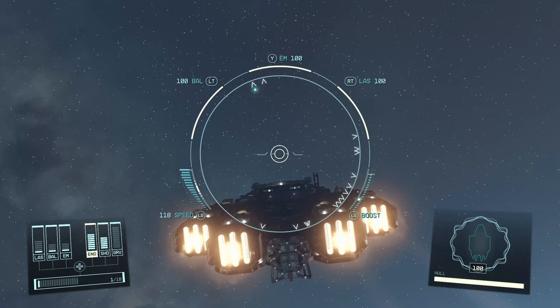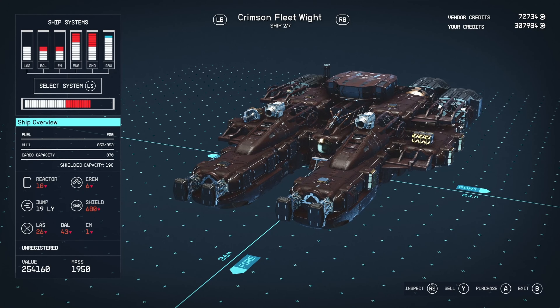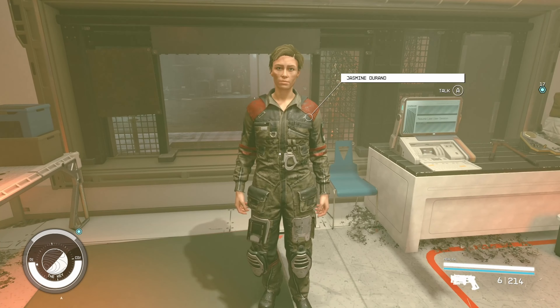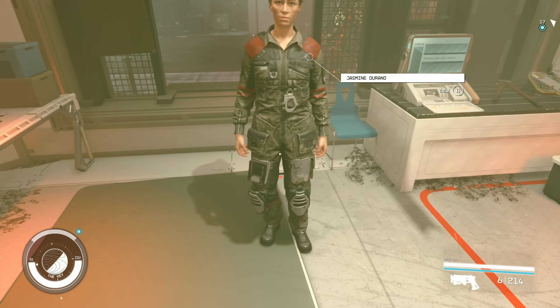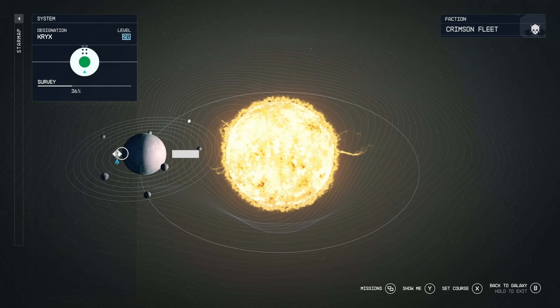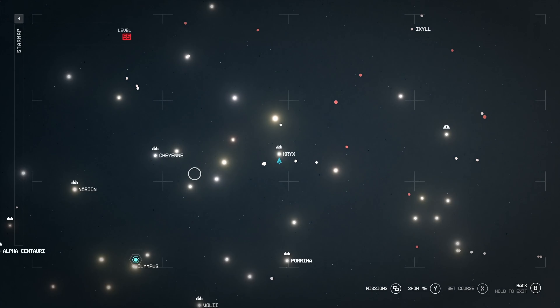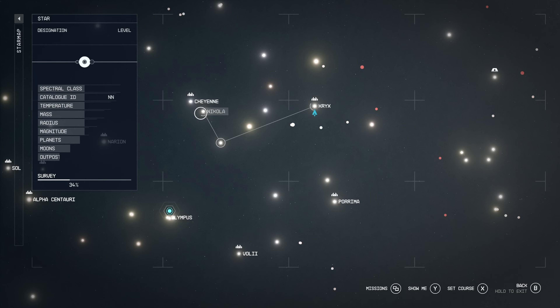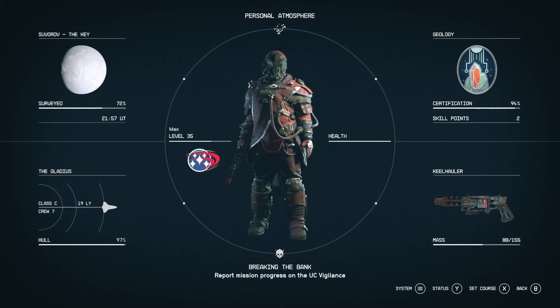I'm just going to jump and show you where I found it. Here it is in the Crimson Fleet — it's 254k for me. It'll probably be more expensive for you because you might not have the perk to make things cheaper, so it could be upwards of 300k. This is in the Crimson Fleet home base — you talk to Jasmine Durand. There are a couple of quests you have to do before you can buy stuff from them. If you try and come here when you're not friends with them, they will kill you. It's on the Key space station in the Crix system. That was the review — thanks for watching, guys.